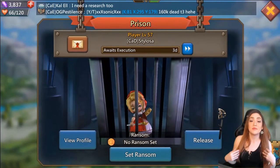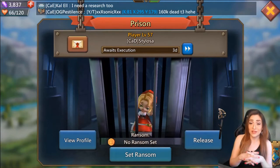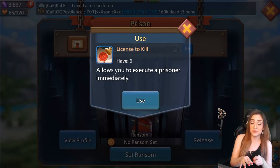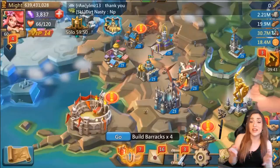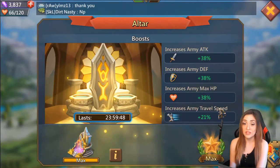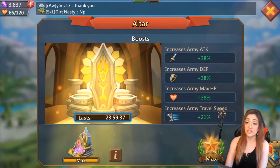For the sake of you all, I'm going to go ahead and execute my alt's leader so you can see how the whole thing works. I have a cute little Stylosa — an Overwatch streamer that I love to watch — and I have a License to Kill. These can be quite expensive; they used to be cheaper before. I used the License to Kill, which means I don't have to wait three days for my prison to process the prisoner — I can kill them immediately. And all of a sudden you can see that my altar boost has a beautiful golden glow.